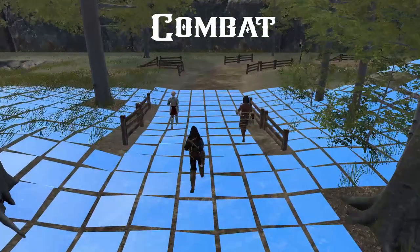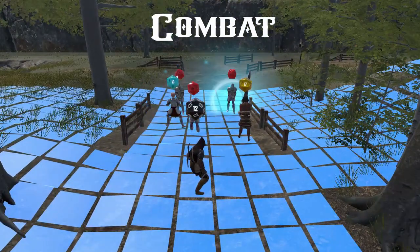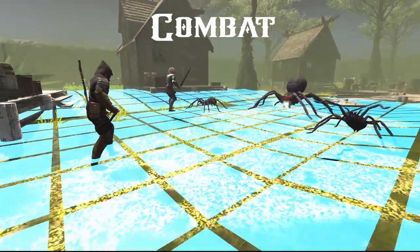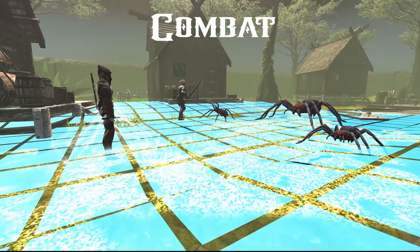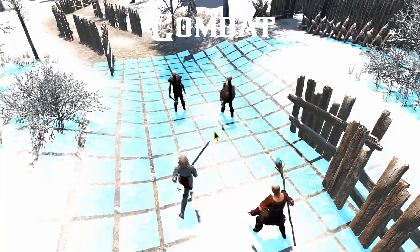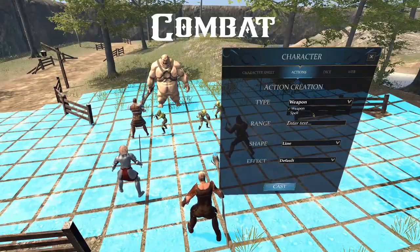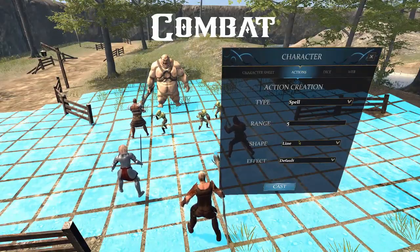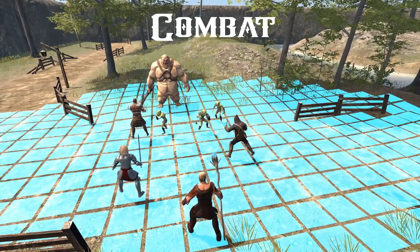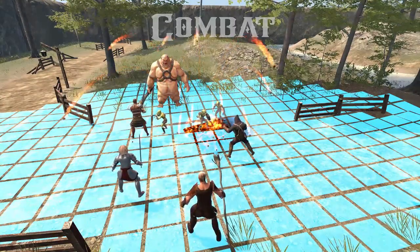In combat state, the game changes to a top-down view, and the map procedurally generates a grid, taking into account any enemies, obstacles, or objects the GM has placed beforehand. From there, the game uses a turn-based tactical combat system. Our combat system is compatible with most other tabletop games, allowing you to quickly generate custom spells and actions, and use your own ruleset to manually set your movement range, attack range, and attack damage, as well as the visuals of the effect. We want to make sure you are able to play any game you want your way.